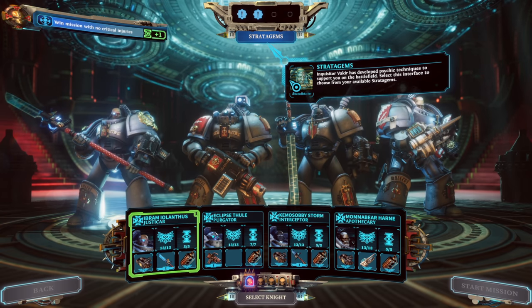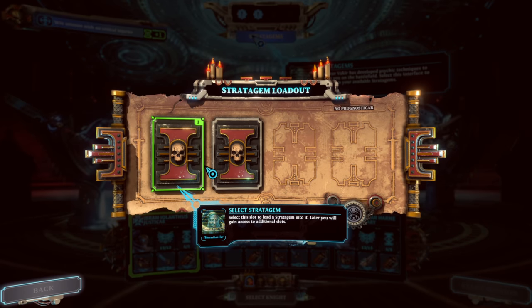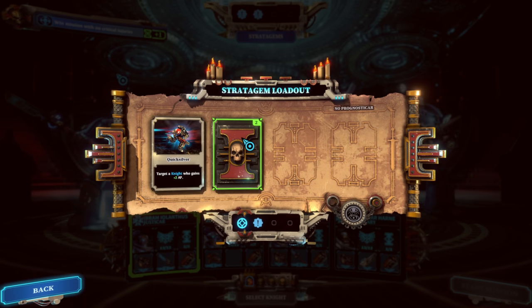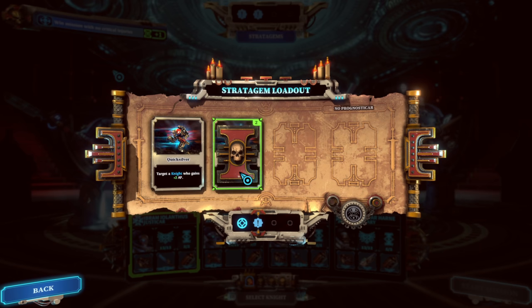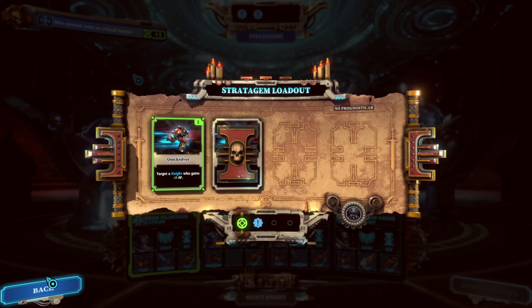Inquisitor Vakir has developed psychic techniques to support you on the battlefield. Select this interface to choose from your available stratagems. Select this slot to load a stratagem into it — later you will gain access to additional slots. For now you have only one stratagem available — select Quicksilver. I technically have two slots but we only have one thing unlocked. When we get more seeds we can unlock more.